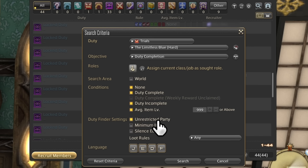Loot rolls are pretty simple. Greed Only turns off the ability to roll need on an item — need supersedes greed, meaning if anyone needs, nobody who rolls greed can even attempt to get the item. Need rolls are only available if the job you're currently on can use it anyway. A reason to put this on would be to farm glamour items from an old raid but want to give everyone a fair chance at each.